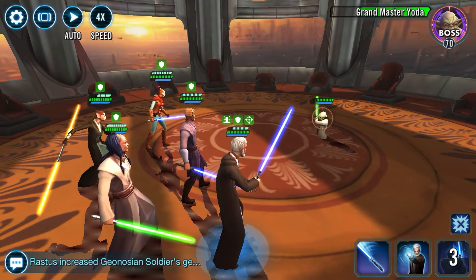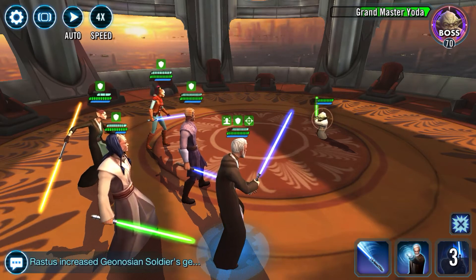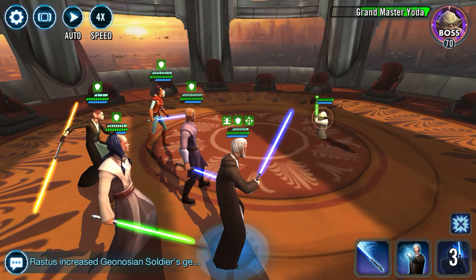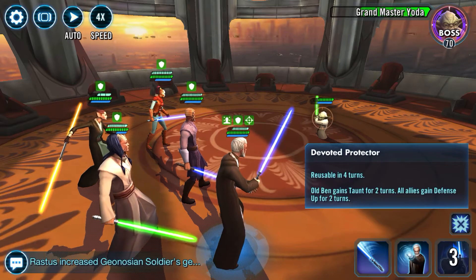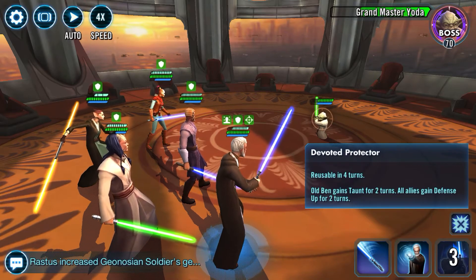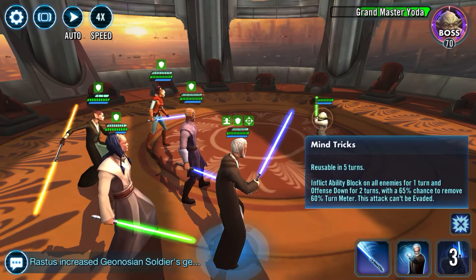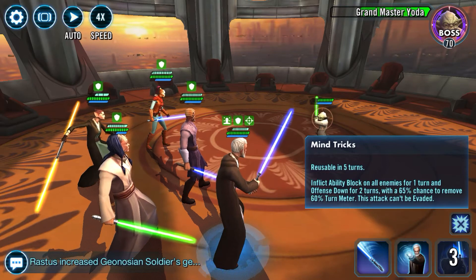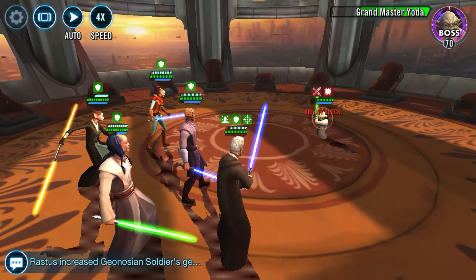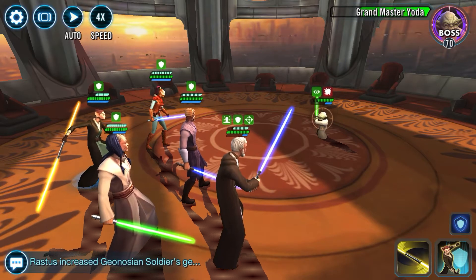Old Ben is a toon that is going to be needed for CLS — he's somebody you might have pretty early on. I like that he taunts with his Devoted Protector ability, so he gains Taunt and Defense Up. The other thing I really like about him is his Mind Tricks, which inflicts Ability Block — great especially against Yoda, because you've essentially stopped him from being able to do his Protection Up ability again.